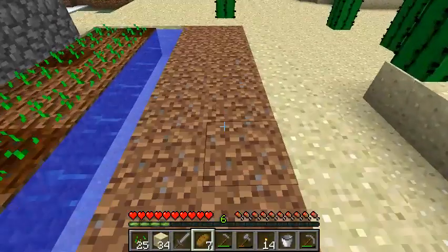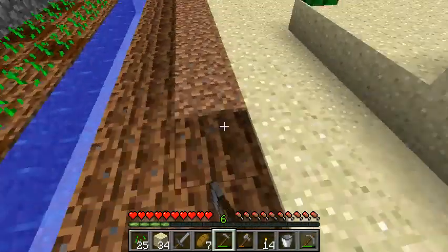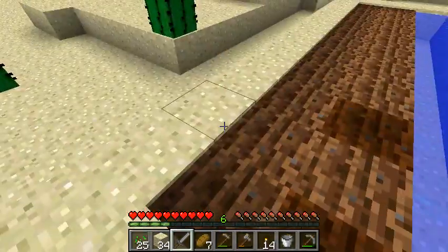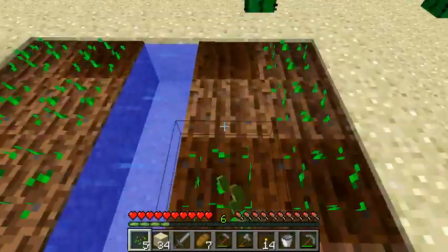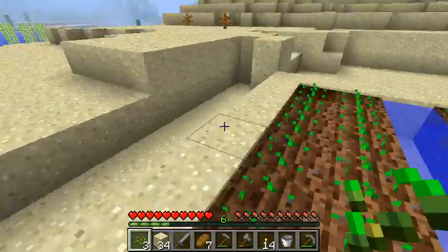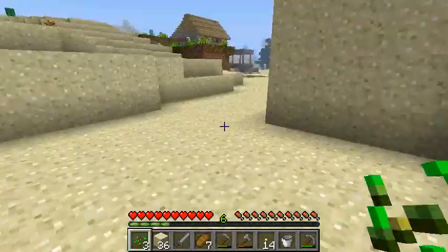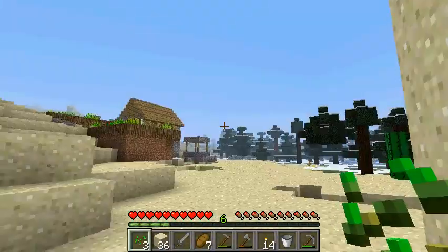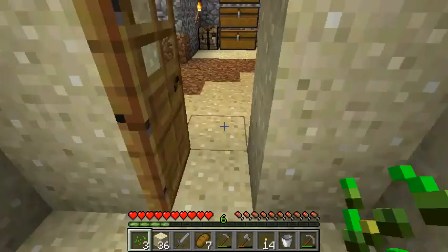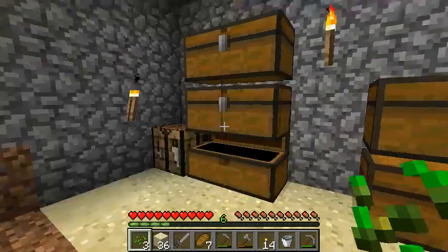Hello everybody, welcome back to Alpha Bravo Phoenix. I am Alpha, and I'm playing my hard survival. As you may remember, my house was blown up by a creeper. Echo is not here right now but he should be coming eventually — he'll be in more of our videos. I repaired it and I moved away from that house, so I'm permanently staying here now. I organized my items as you can see.